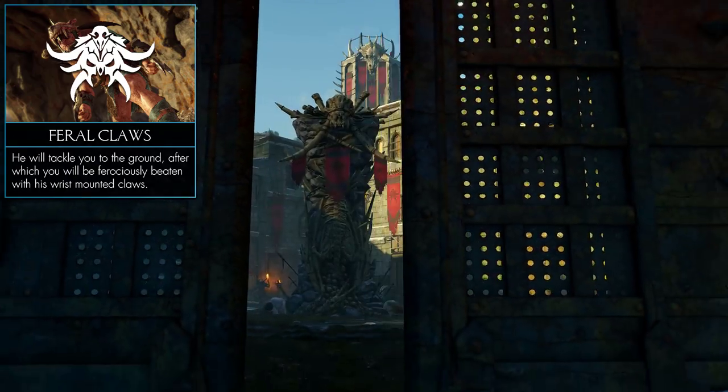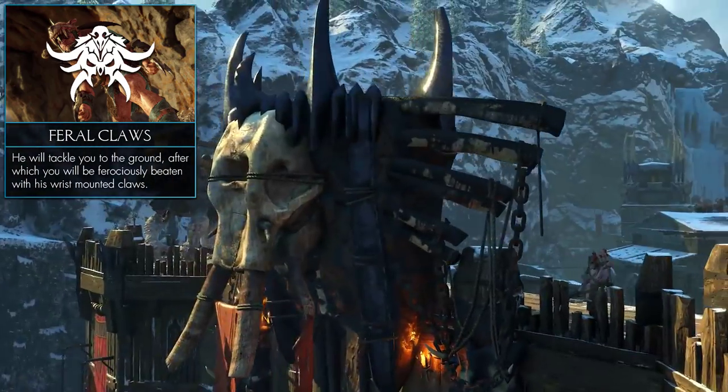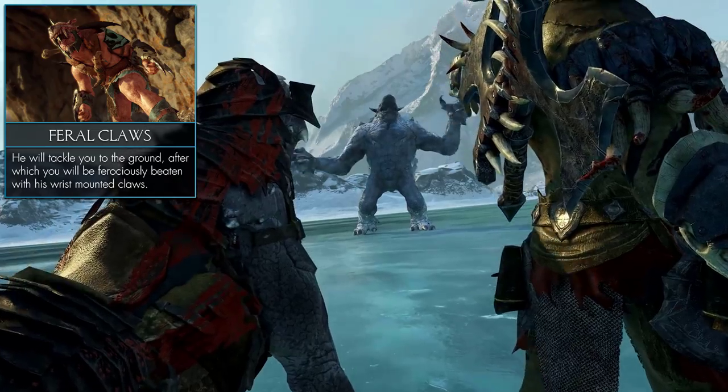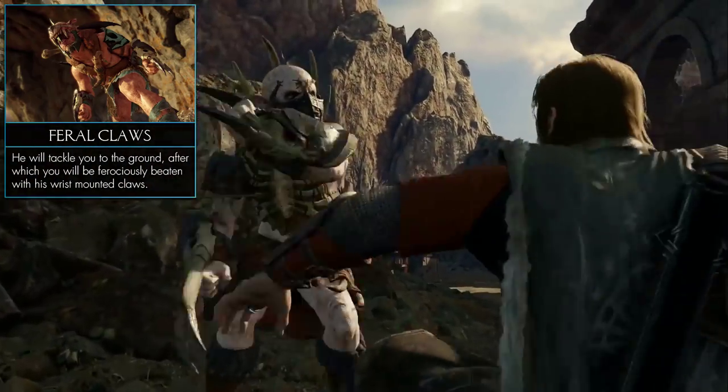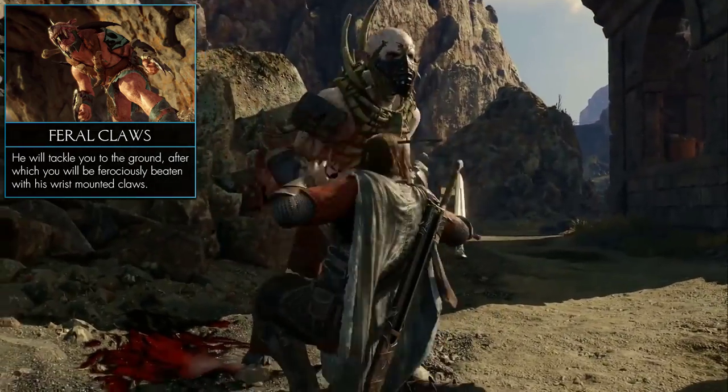Moving on to Feral — the beast masters of course. They control nature. The Feral tribe has special claws mounted on their gauntlets. They can tackle their opponent and beat the living daylights out of them.